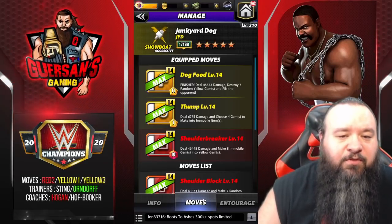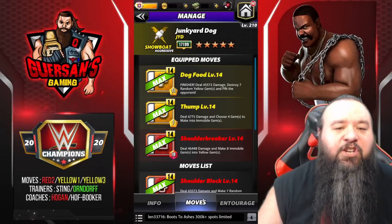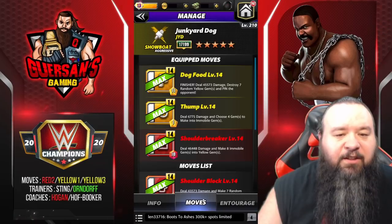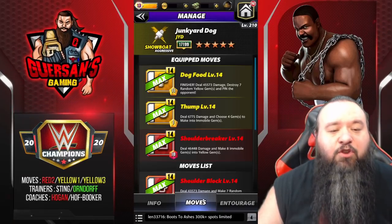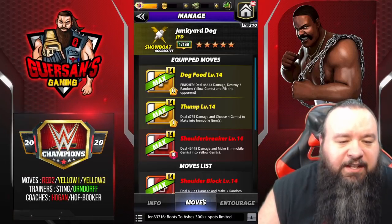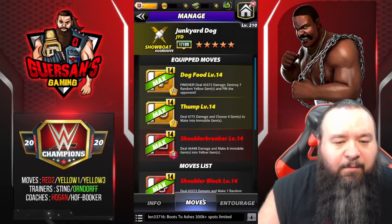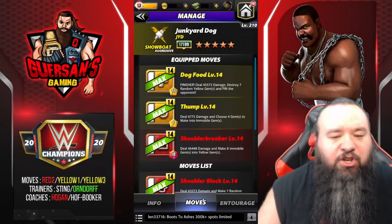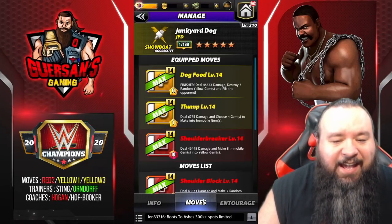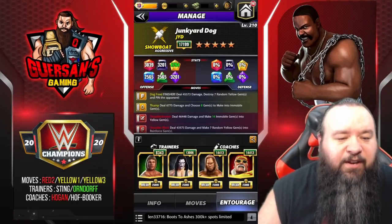The Dog Food is an 11 MP yellow move finisher — deals 45.5k damage, destroys seven random yellow gems, and pins the opponent. The new move, the yellow tree move, is the Thump — 1 MP yellow move, deals 6.7k damage and chooses four gems to make into immobile gems. The Shoulder Breaker is the red 2 move — 10 MP red move, deals 46.4k damage and makes eight immobile gems into yellow gems.